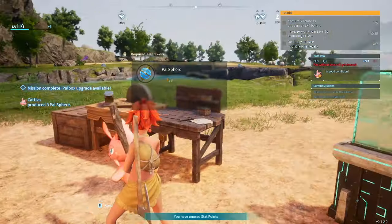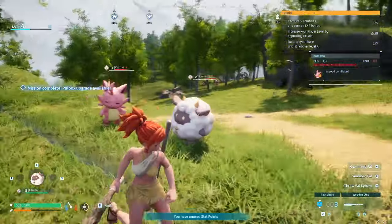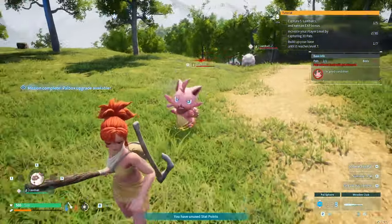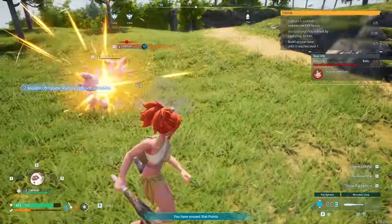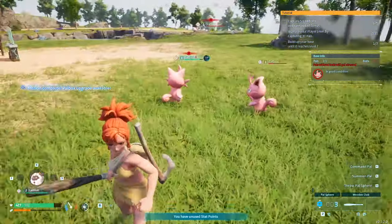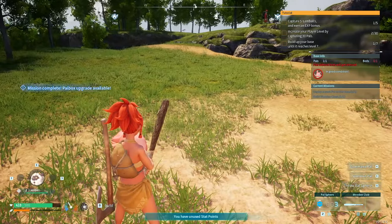He's actually crafting the pal spear for us — he's so happy! Thank you Kativa. Now let's catch more Lamb Balls. They're boxing it out — who's gonna win? Of course our buddy. Wait, did I win? Oh there's two of them — two enemies!